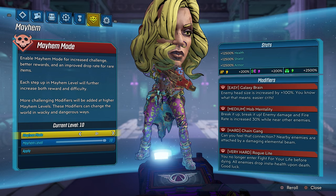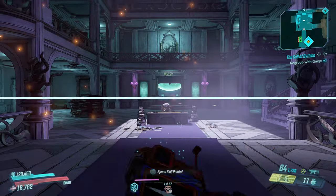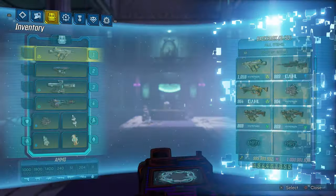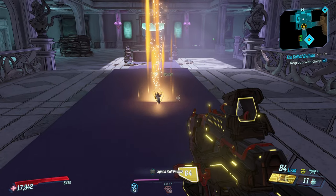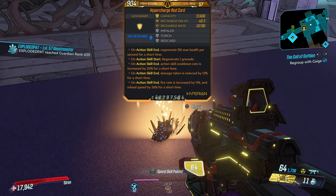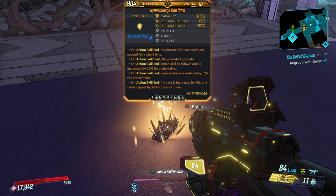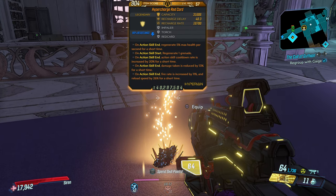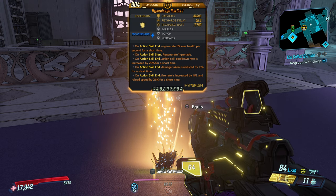Now let's actually look at this Super Saiyan Red Card together. I'm actually going to do something I've never done before in a video — I'm going to drop it so you can see what this item is and we can talk about it deeper. Before we talk about the special effects and anointments, I'm playing on True Vault Hunter mode. Take yourself out of the picture and look at my body — you can see around my body there's nothing happening.